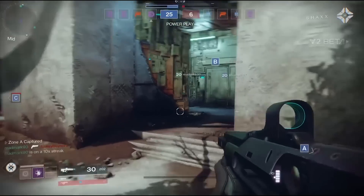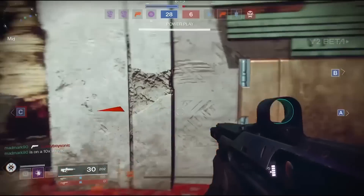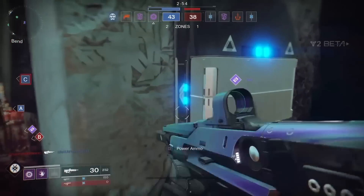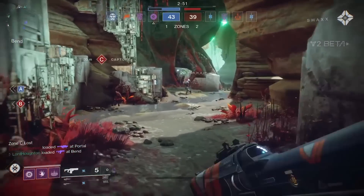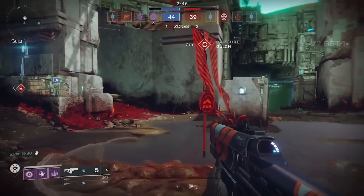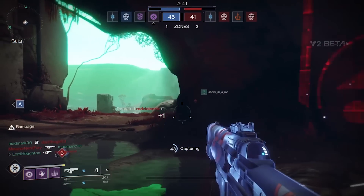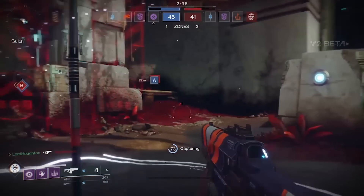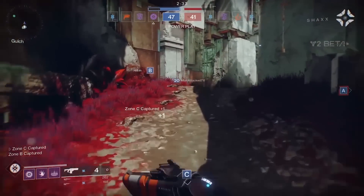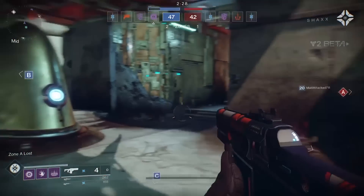Thirdly, and most importantly, never lone wolf it. In the original Destiny Crucible, the larger scale chaos would allow one-man armies to thrive. Now you absolutely have to buddy up to maximise attack and defence. An important note about power ammo when it does drop: just like Countdown, in a huge change from the first game, only the player who grabs the ammo will actually get any — no more knock-on benefit for players hanging around nearby. This means power weapon use is now far more limited, and such guns should be saved for real tactical advantages rather than spammed. But rapidly locking down the power ammo is easier than before, and can give you a huge momentum advantage if you split your team quickly enough.